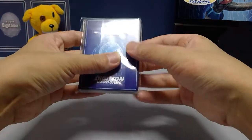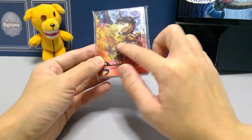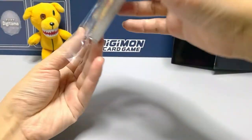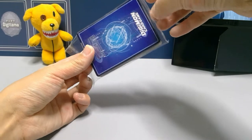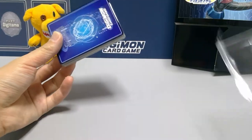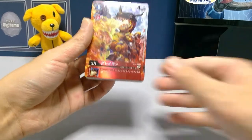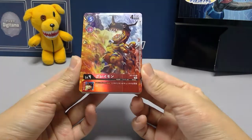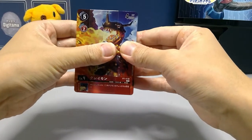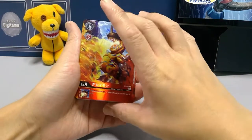You get four of each card. You can already see a nice line — they locked it in quite nicely. Removing the tape now — yoink, there we go. Look at that foiling! I really love the flame foiling on this Greymon.